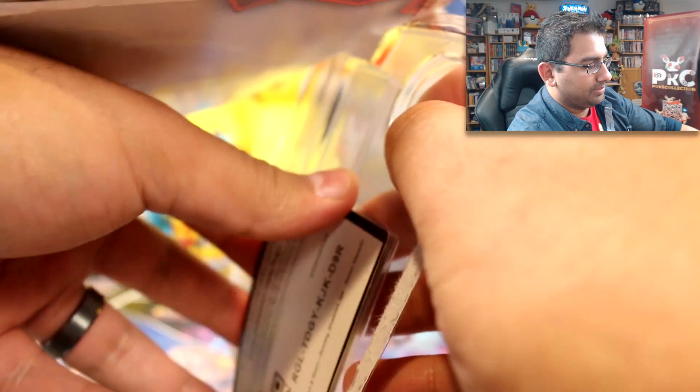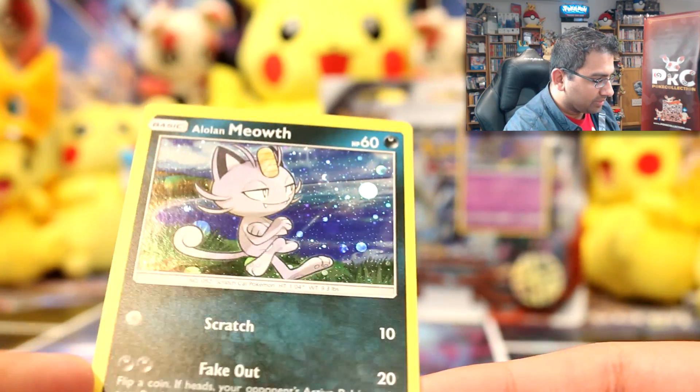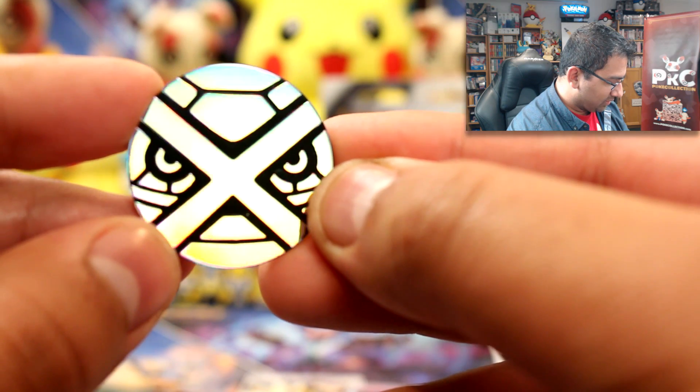I'm going to go with Alolan Meowth first — it comes with a Metagross coin. This opened really nicely. Here's the Meowth promo — it looks so peaceful. It is Alolan Metagross on the coin — I love it when the camera focuses so clearly.